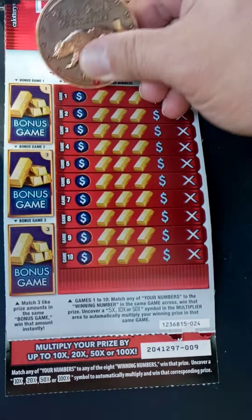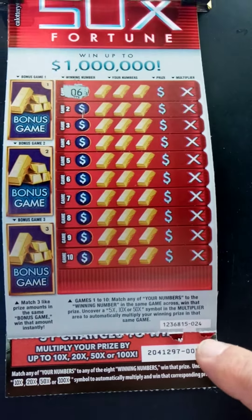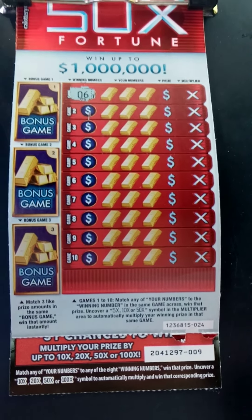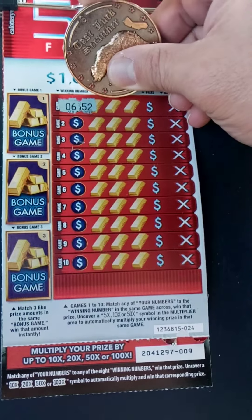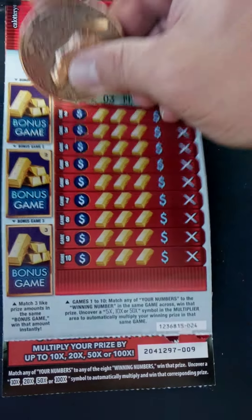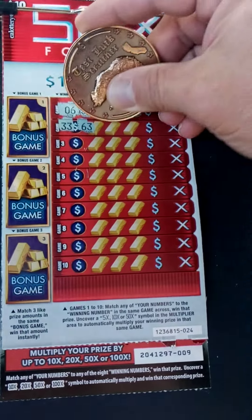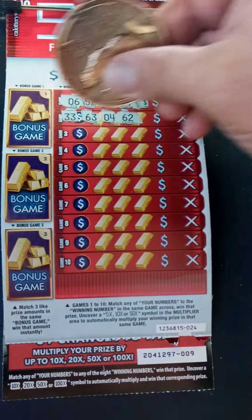Let's start with Game 1. Winning number is 6. You're looking for a 5 up to a 50x multiplier. Here we go — can we get it? 52, 3, 14 — no dice. Next one: 33, 63, 4, and 62. No dice.